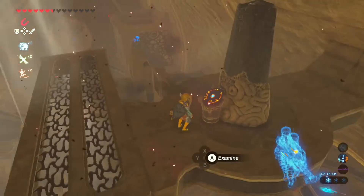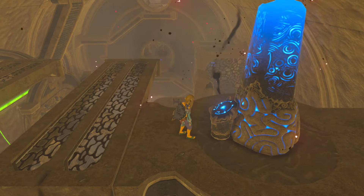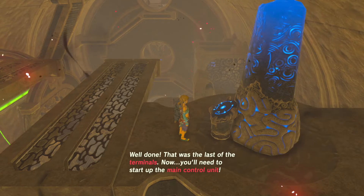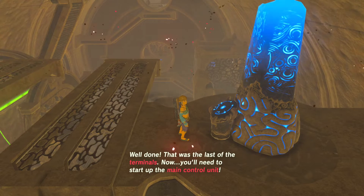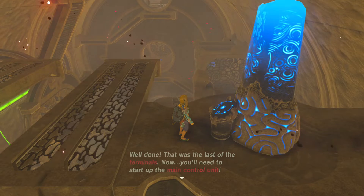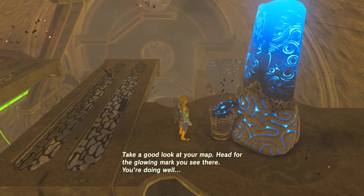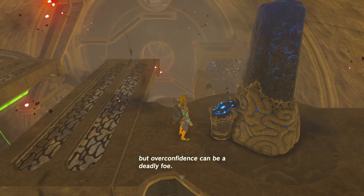And here we are — the last terminal. Sheikah Slate Authenticated. Well done, that was the last of the terminals. Now you'll need to start up the main control unit. Take a good look at your map and head for the glowing mark you see there. You're doing well, but overconfidence can be a deadly foe.